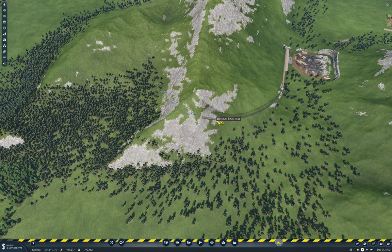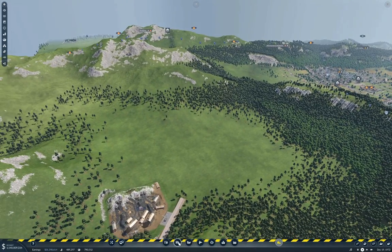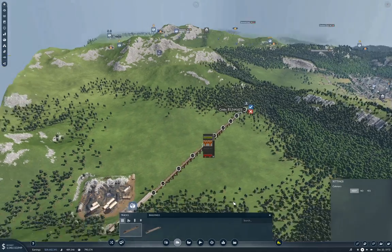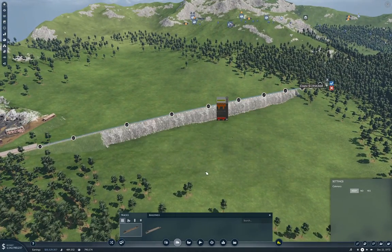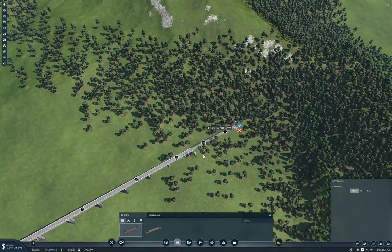That doesn't go far enough, does it? Let's see about coming across out of here. We got a long bit with a downhill here — can we get it straight? Yeah, we can. How high up is that? No, that's too high for that. What about this? Yeah, we can get away with that, I think. Then we punch through here, right? And then we have to punch our way up here.